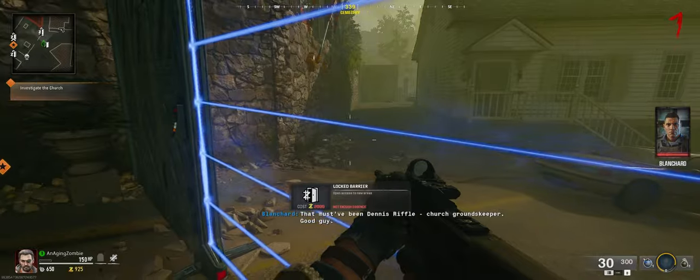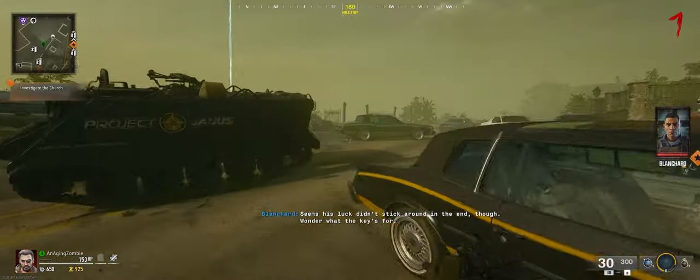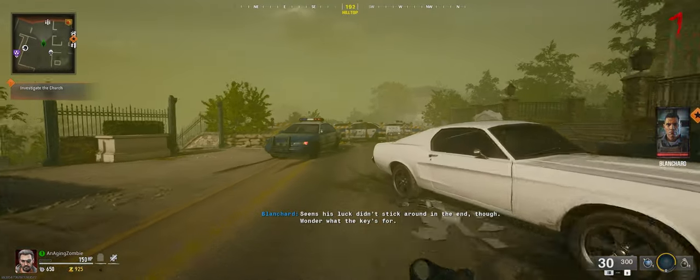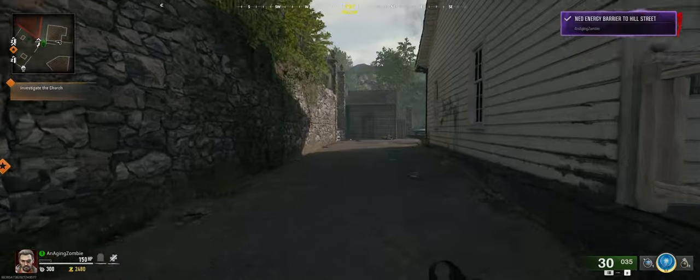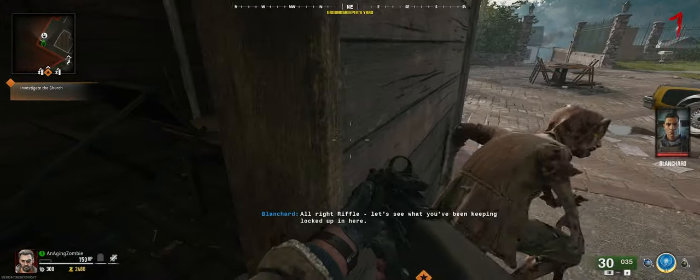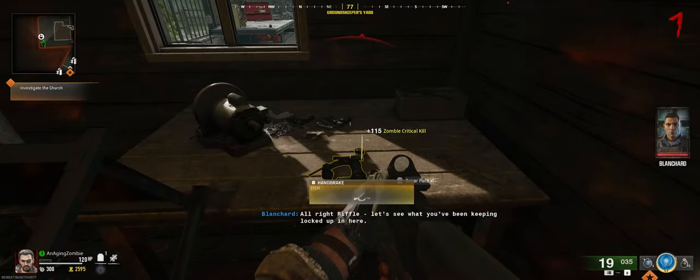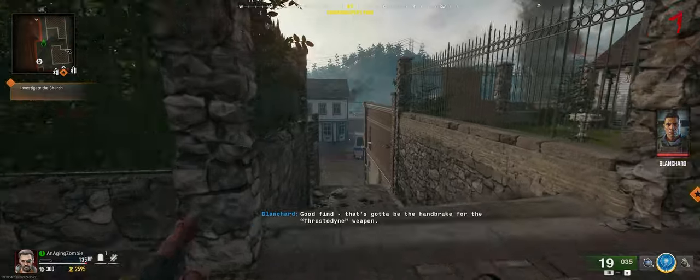I need some more essence to make it to that building. I'm going to be a little stubborn and just get some more essence. So I've got the essence, we can buy that. Come over to this shed over here, open it up — and we will see the handbrake. We're going to pick that up, and that is the next piece we need for the jet gun.